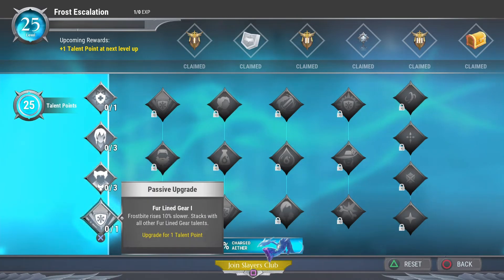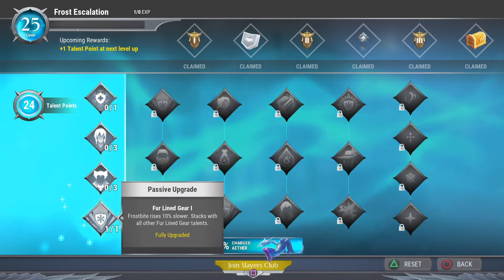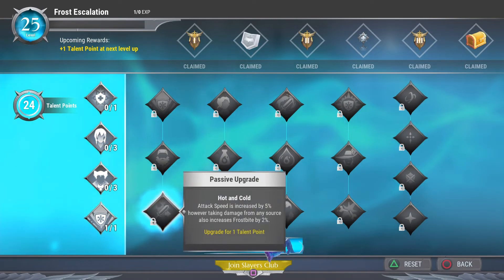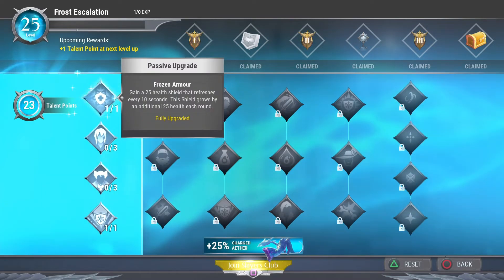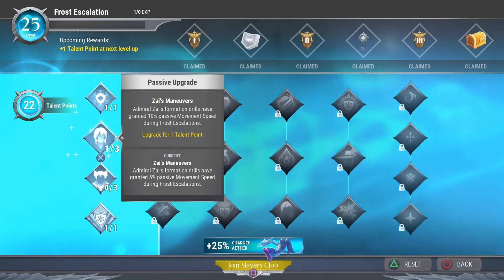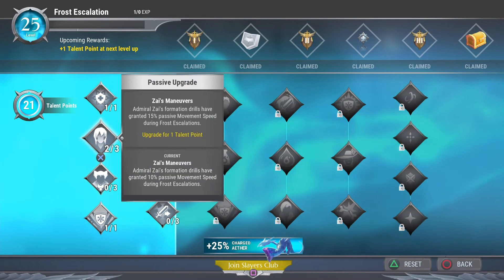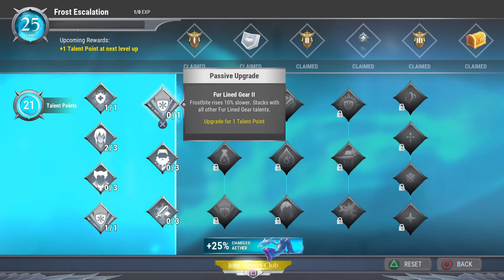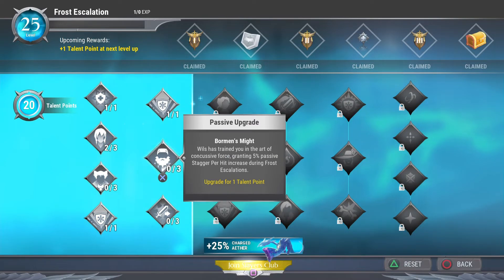Fur Line Gear is a must because your frostbite rises 10% lower and further stacks even higher, so we're putting a point into that. We still need two or three more points to unlock the next tier, so we'll put two points into Zy's Maneuvers just to open things up — even though it's not ideal — and then another point into Fur Line Gear.